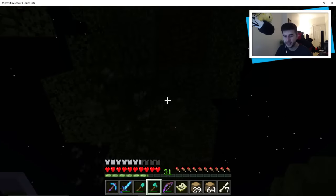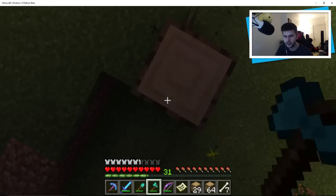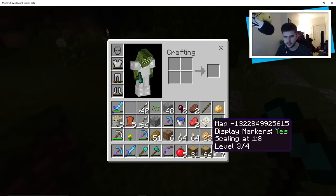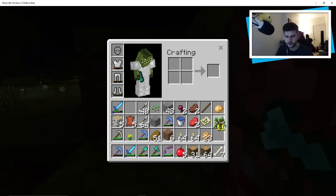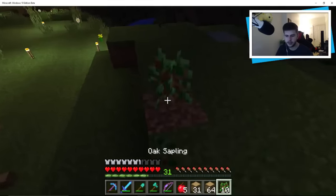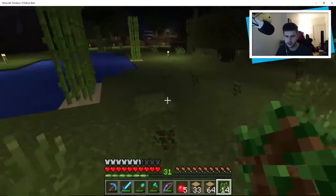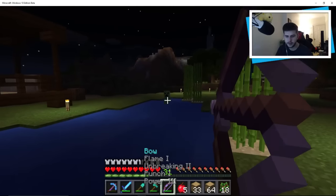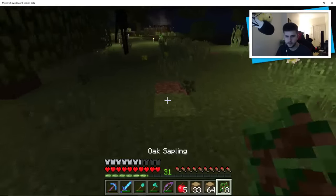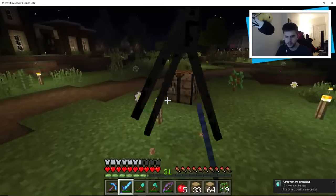This is a giant tree, I was not expecting it to be this big — it is huge. Hopefully it produces the apples we expect too. How many apples have I got? Five apples. I want a total of ten apples. I've got to keep an eye on my hunger. We've got 18 saplings, and there's a creeper — I'm going to get rid of you.